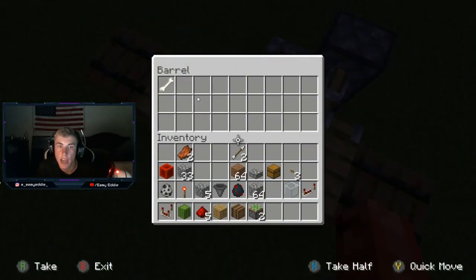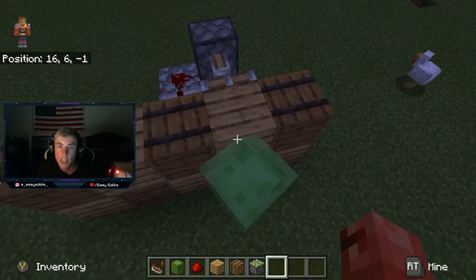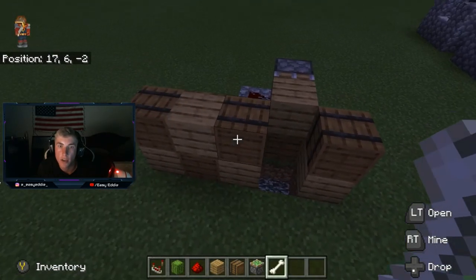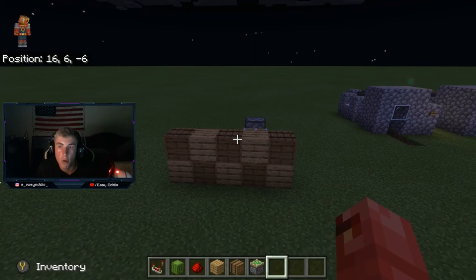When you activate it by putting an item in the barrel or chest, or putting water in the cauldron, it'll push the sticky pistons forward and stick onto those blocks. Then all you have to do is take the item out and it pulls them away — and there's your hidden door. After you're done, you come back up, put the item back in, and it's closed and nobody's the wiser.